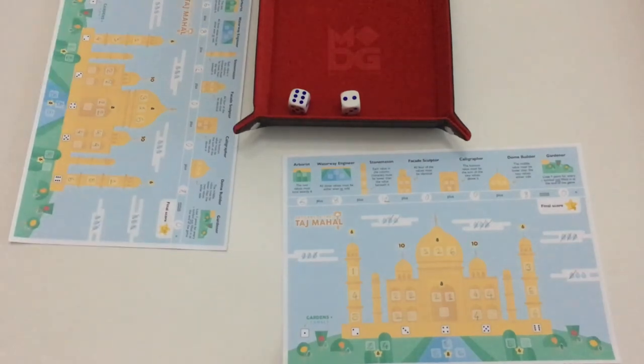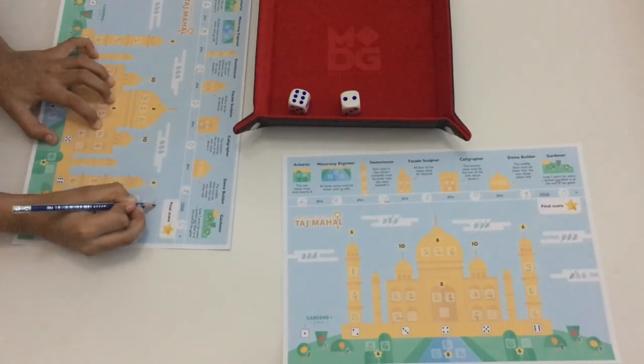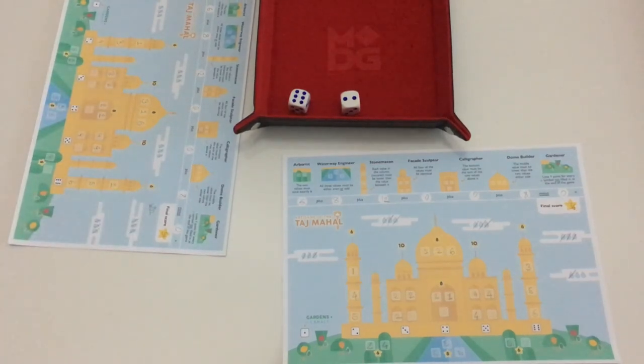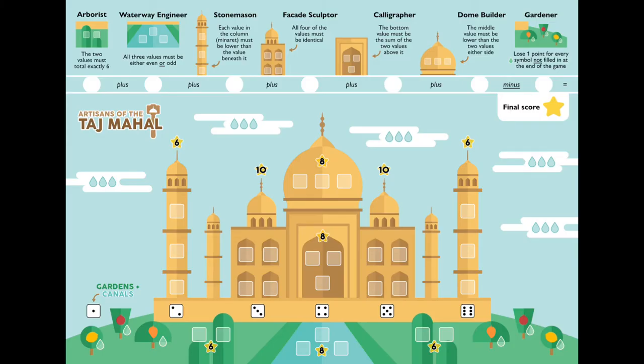Looking at the tiebreaker rules: in the event of a tie, the youngest player wins. Since my son is younger, he wins this game. Thank you for watching this gameplay of the Artisans of Taj Mahal, an entry in the India Board Games roll and write contest by Chris Kingsnoth. Thank you Chris for a wonderful game.